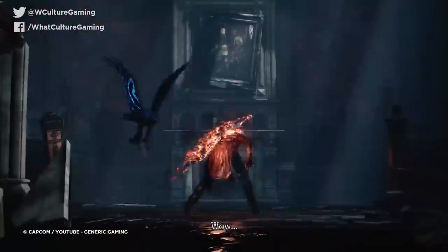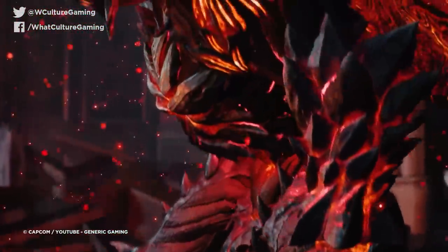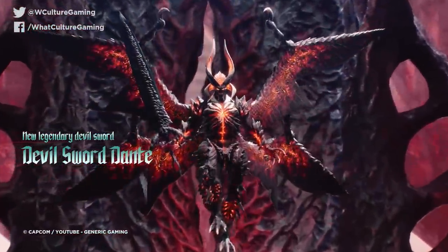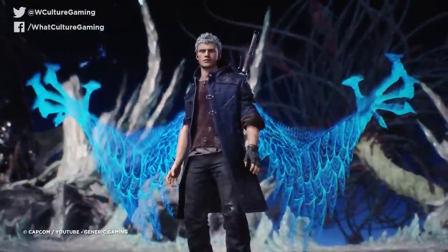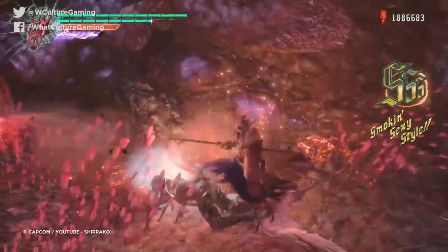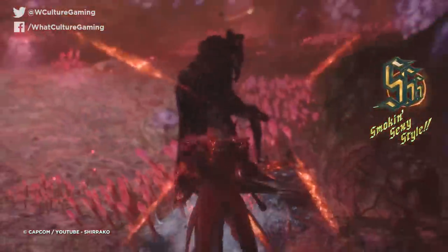In Dante Must Die mode, enemies are incredibly aggressive to the extent that they have devil triggers of their own, and their health is doubled. It may not be the hardest mode in the game – the one-shot nature and limited respawns of Hell and Hell mode is something else entirely – but many players will never even get to that level. However, for your troubles, you will unlock some truly amazing costumes to make your lesser-skilled friends even more jealous.